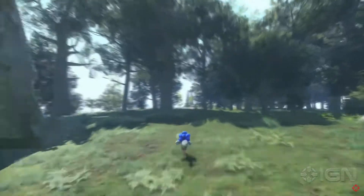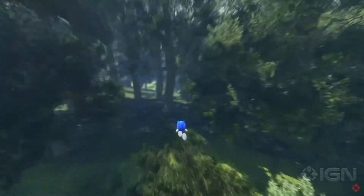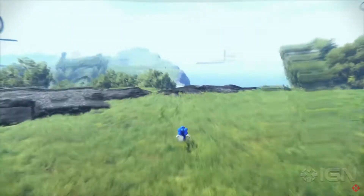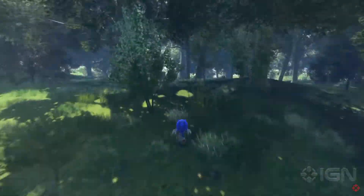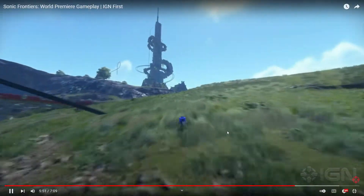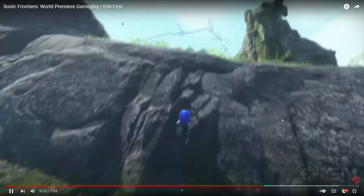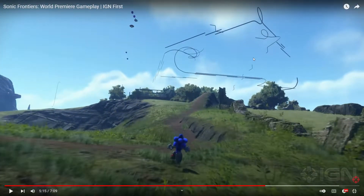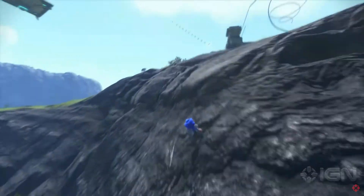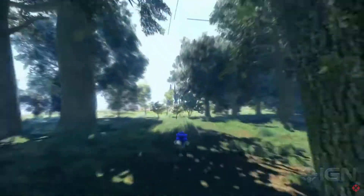That spiral rail up there has to have something to do with the spring. Then we have this tower — the lighting looks all right. It doesn't seem like the bloom is too overdone. Where was the view of the emerald shrine? I could have sworn we got a better one here. Stuff is spawning in. I could have sworn we got a view of it from below as well — but oh well.